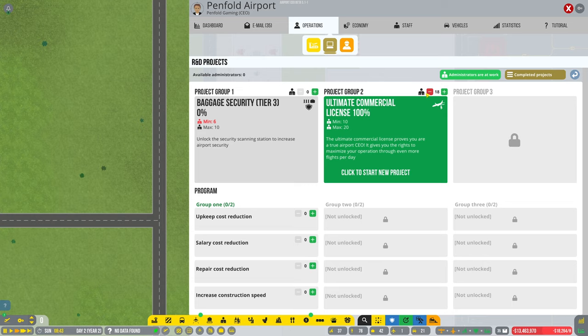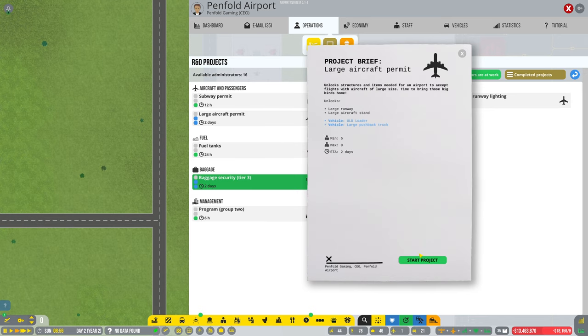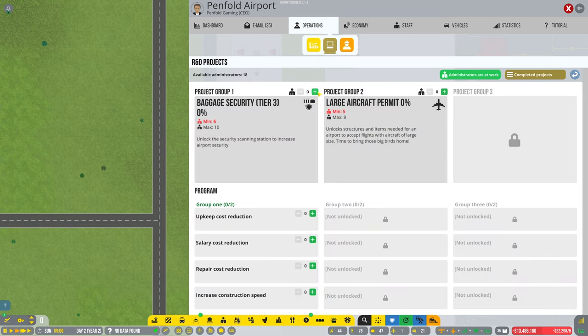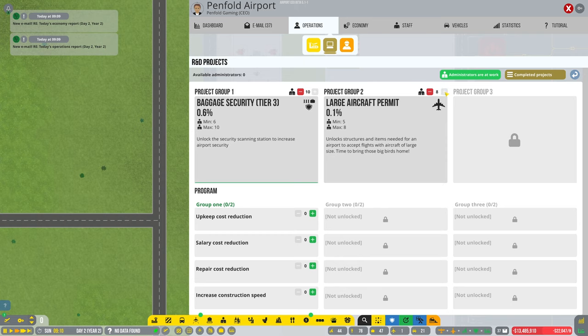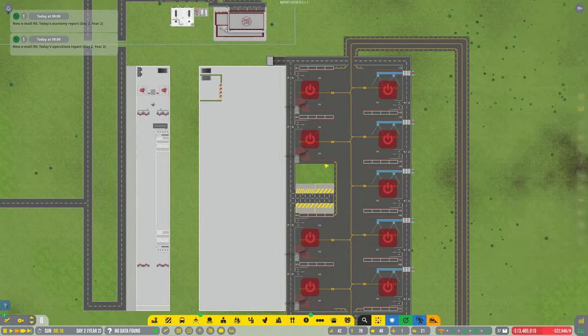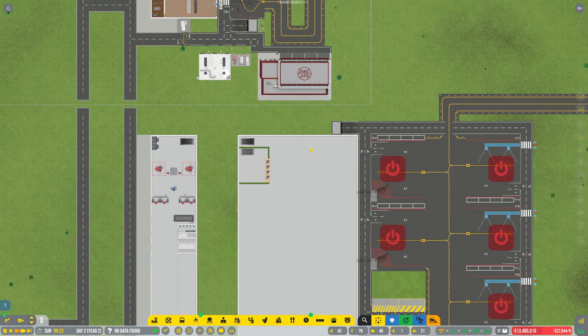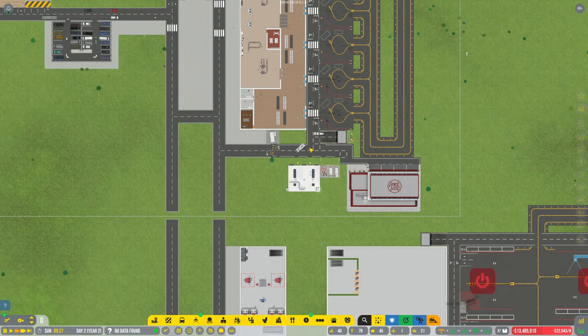Whoa — unlimited commercial license! Finally. Right, let's go back on here. Click to start a new project — large aircraft permit, yeah, that's probably going to be quite important. Let's get the max on that one and probably the max on this as well. Awesome. Right, guys, I am going to leave the video here today. Please let me know in the comments what you want me to do with this baggage bit down in the claim area, and I'll pick this up soon. See you soon!